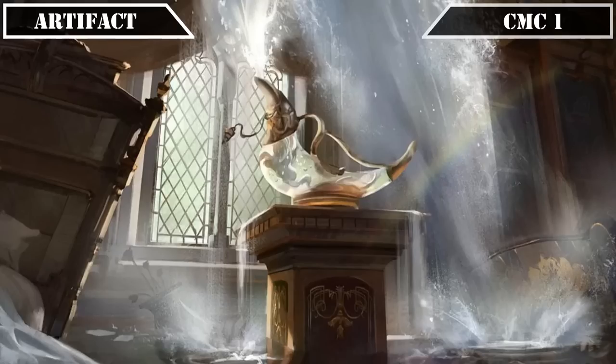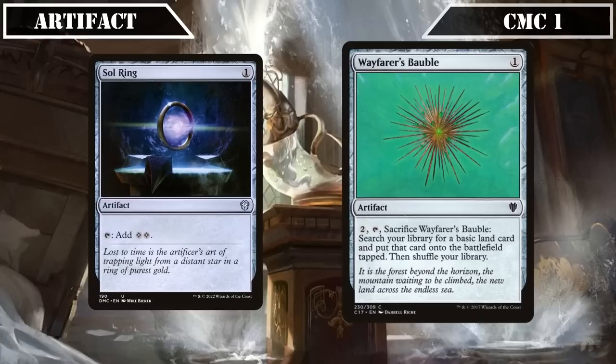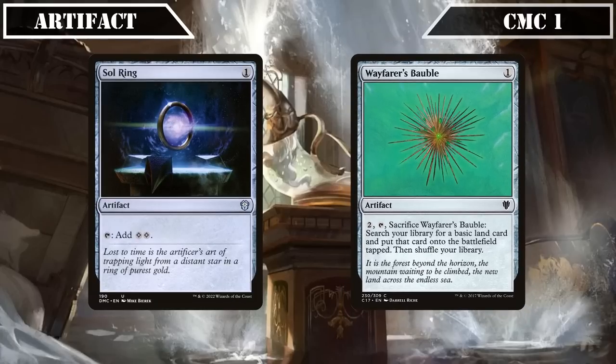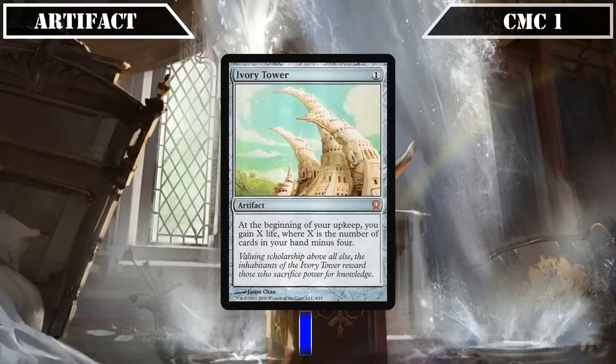Beginning in the CMC 1 slot of our artifacts, we open with the ramp sources Sol Ring and Wayfarer's Bauble — the former tapping for 2 colorless and the latter letting us pay 2, tap it, and sacrifice it to put a basic land from our deck into play tapped, both providing dirt-cheap ways to improve our mana base while also cheaply proccing our non-creature spell payoffs. Ivory Tower then wraps up this slot — at the beginning of our upkeep, gaining us X life where X is equal to the number of cards in our hand minus 4, literally serving as an additional copy of our commander's passive life gain effect to provide double the life gain and make our tribe members twice as powerful each turn, all for the bargain price of a single mana.